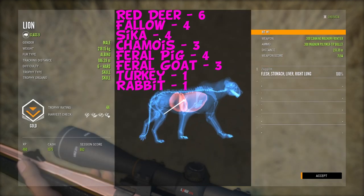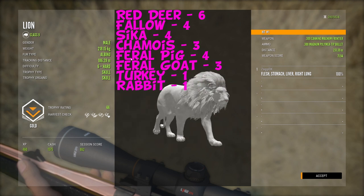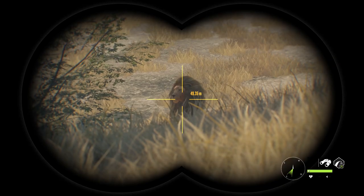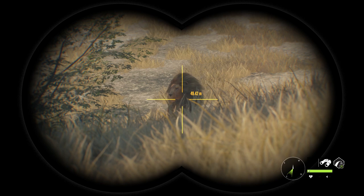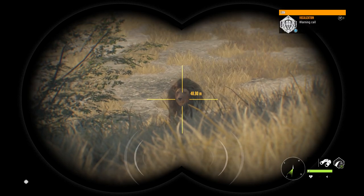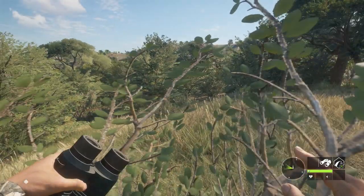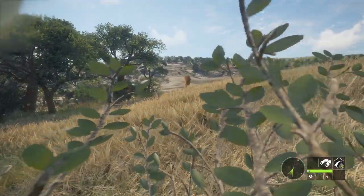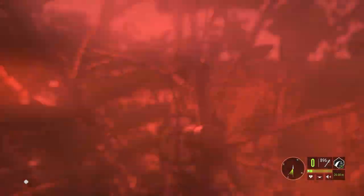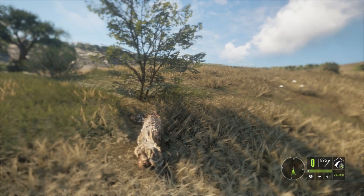We already know that the fallow deer is going to be a class 4 animal. I would expect the goats and the chamois to be class 3s, and the CCA is probably going to be the same as the fallow deer - class 4. The feral pig I think is also going to be class 4, maybe 5. With that, you could actually cover everything with a 3 to 7 rifle, as long as you obviously bring the .22 for small game as well.